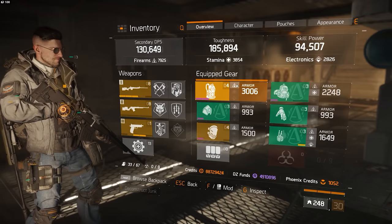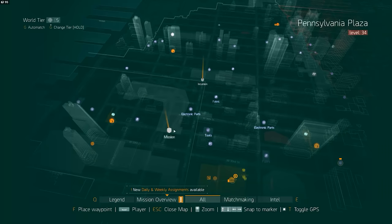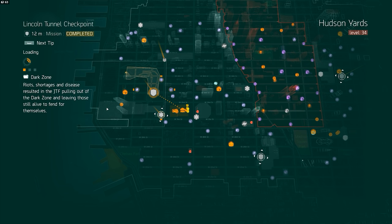Once you have something set up that sort of looks like this, then you're ready to start the farm. The first step is to head over to the Lincoln Tunnel mission. I know there are a few other places in the game and a few other missions where the farm will work,